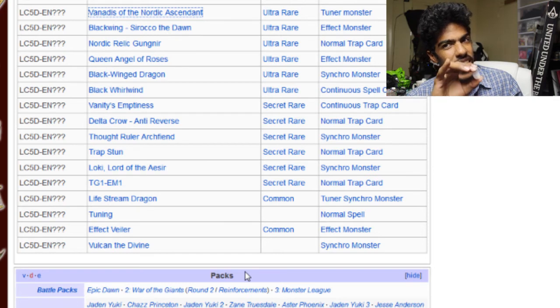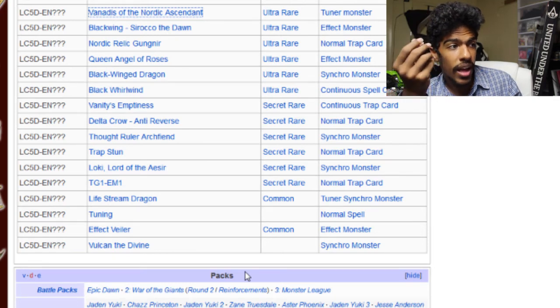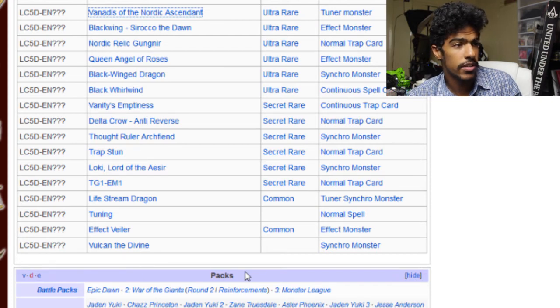Vanity's Emptiness as a secret. Delta Crow Anti-Reverse as a secret. Darklord Desire Archfiend. Trap Stun as a secret. Loki as a secret. TG1-EM1 as a secret. Livestream Dragon as a common. Effect Veiler as a common. Vulcan the Divine.